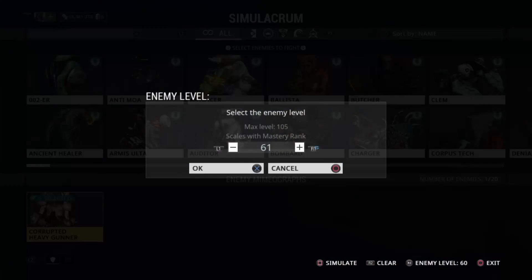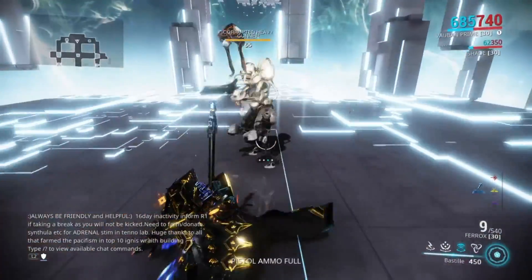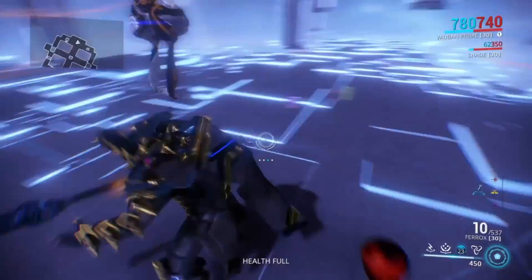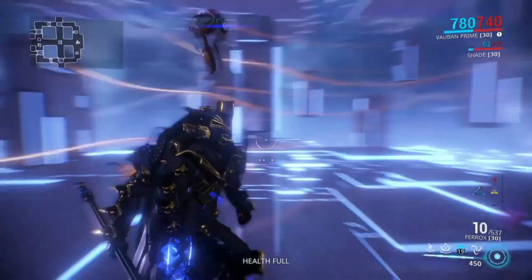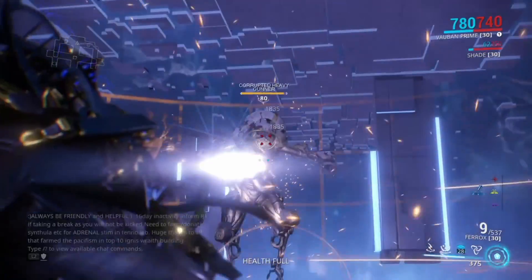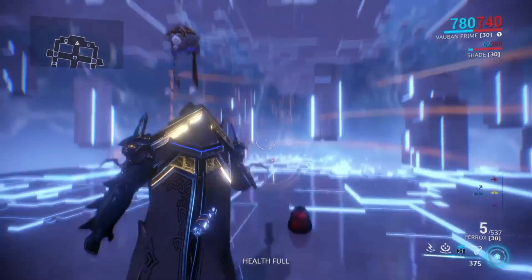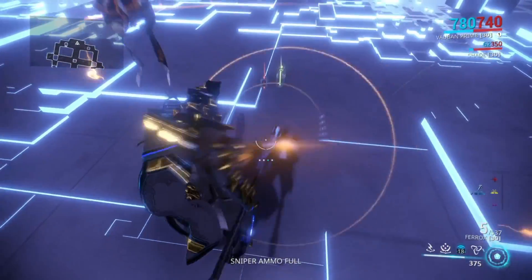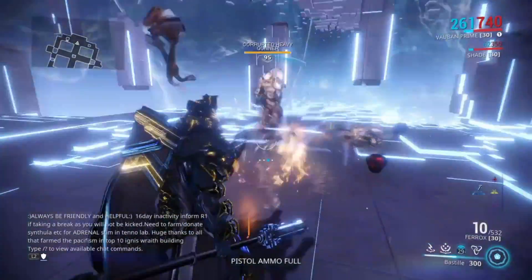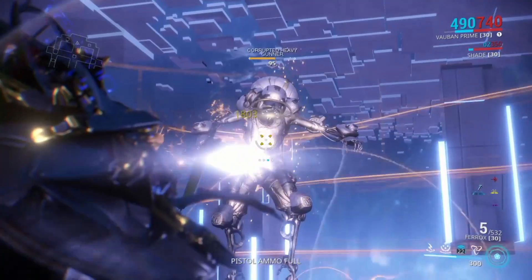Let's test this out against a level 65 heavy gunner. With a base 75% crit chance, there is no reason why you shouldn't go with crit with this weapon. As you can see, it took out the level 65 heavy gunner pretty easily — like two shots to the head. Even if you shoot at any part of the body, it will take him out pretty easily because that crit is just too good. But one thing about this weapon is that the damage falls off when you shoot at any other part of the body above level 80. It will not proc Corrosive on the first hit because the weapon has a really low status chance.